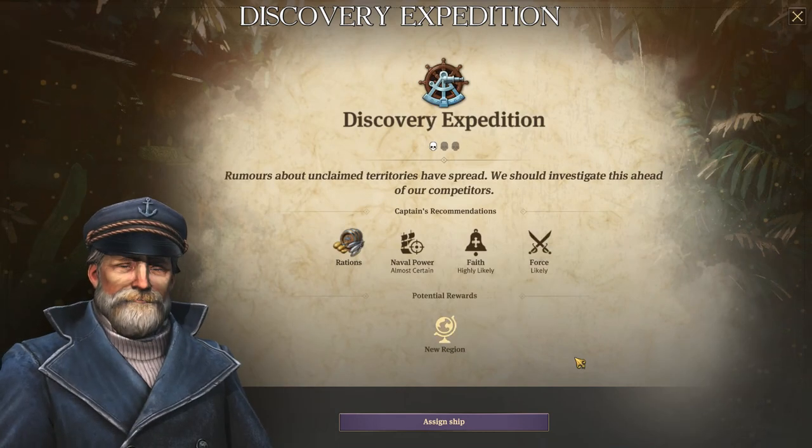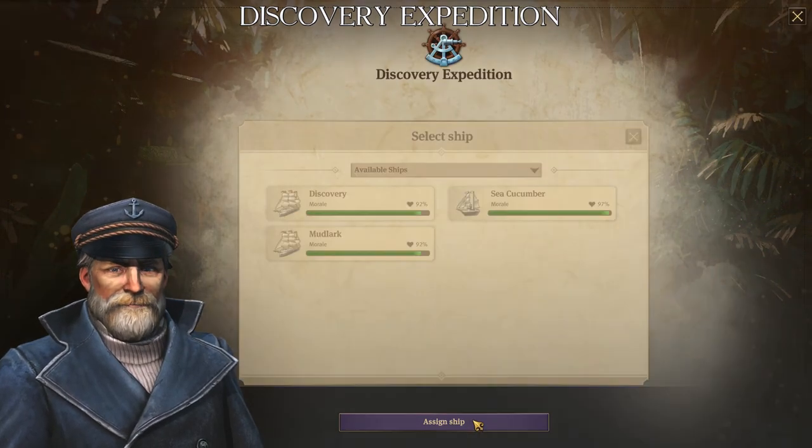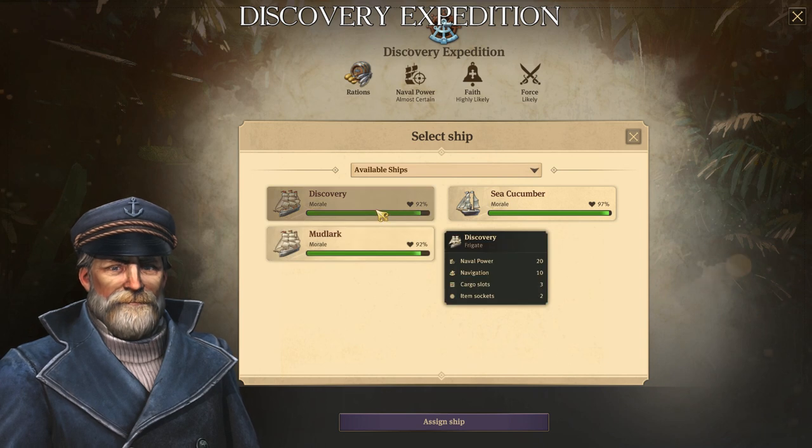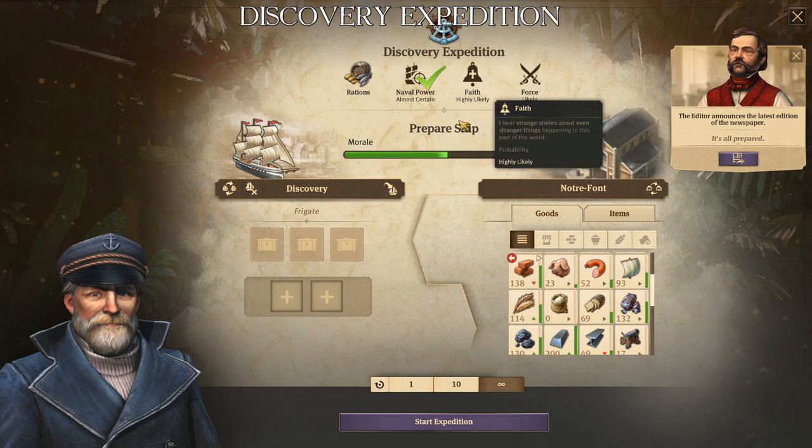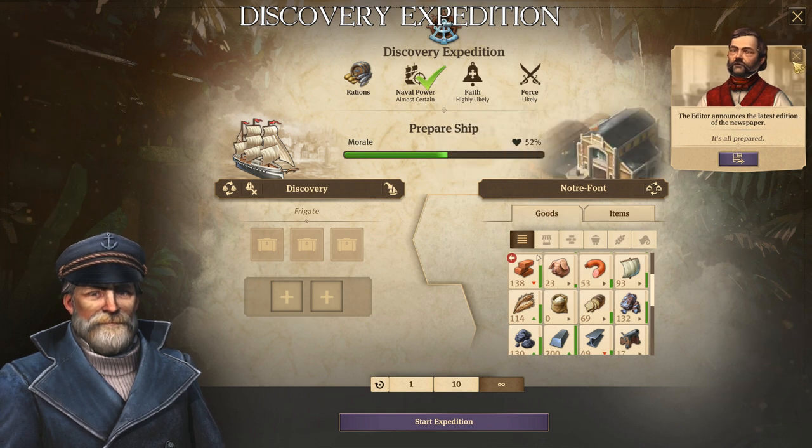Then we choose Step 2: assign the ship. We choose for the Discovery a frigate. We automatically have naval power enabled, because it is a frigate ship.